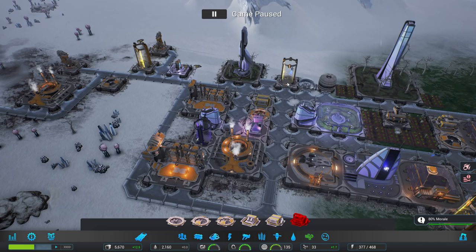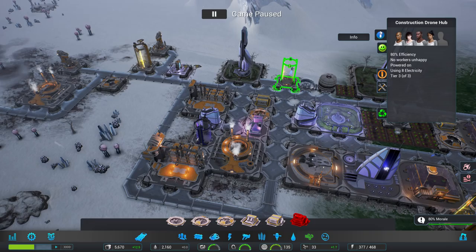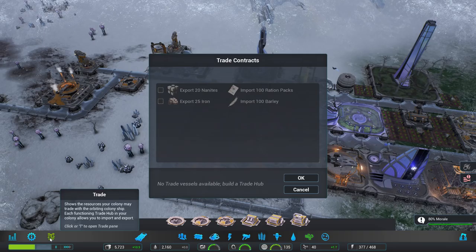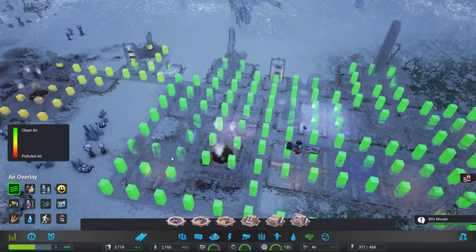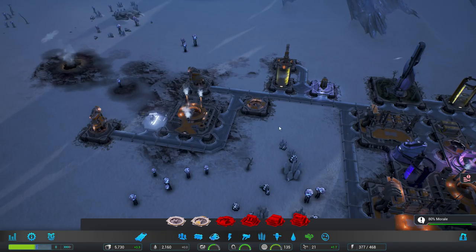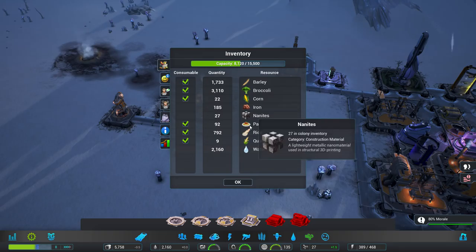A shard storm — all right, fine. There is actually a button somewhere that allows you to auto repair, and I'll be done if I can find it. Iron for barley — that's not exactly great trade. Show overlay — it's pretty good around here, it's just this spot here. Maybe one more of those air filters as well. Put it there — that should be fine.